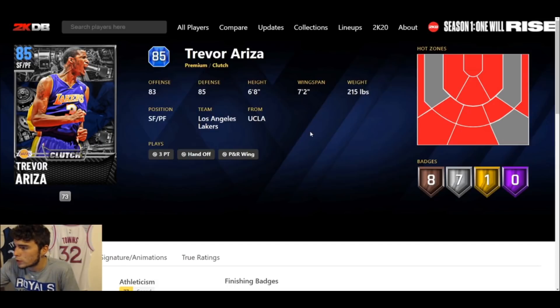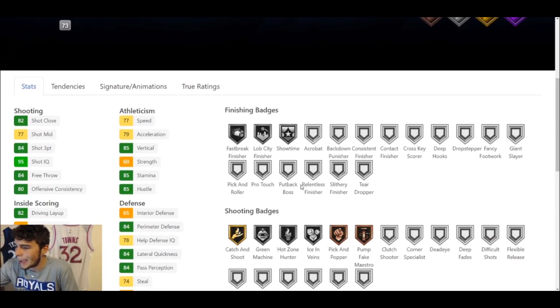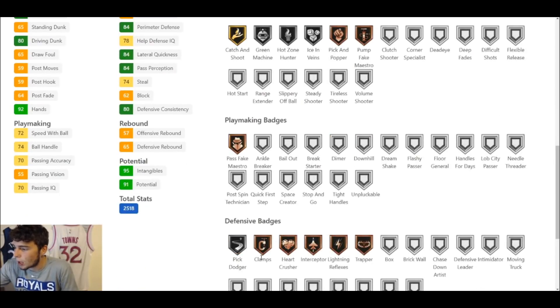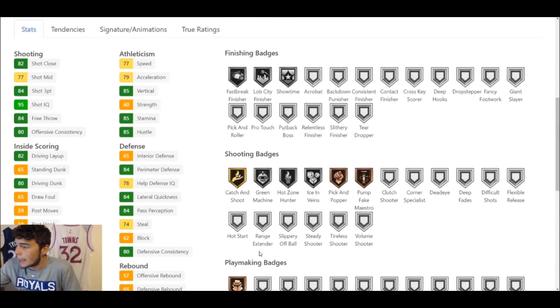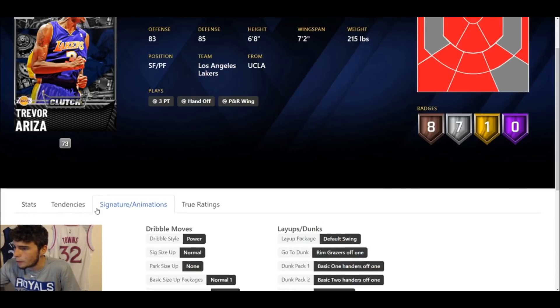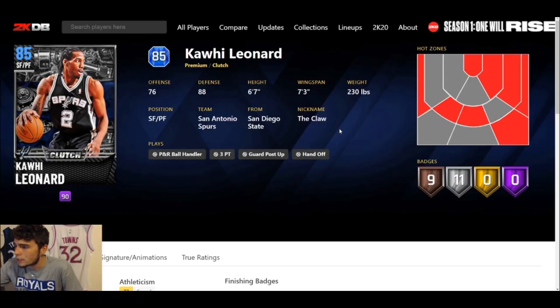The next card — small forward Trevor Ariza. You won't want to play him at power forward, but as a six-eight small forward he has one gold badge, seven on silver, and eight bronze. 84 three-ball, 80 driving dunk, 74 ball handle, 77 speed, 85 vertical, 84 lateral quickness. He has bronze Clamps — probably upgradeable to gold. No Steady Shooter on this card, which is a plus. I think Trevor Ariza is going to be a very good, serviceable small forward at the Sapphire level.